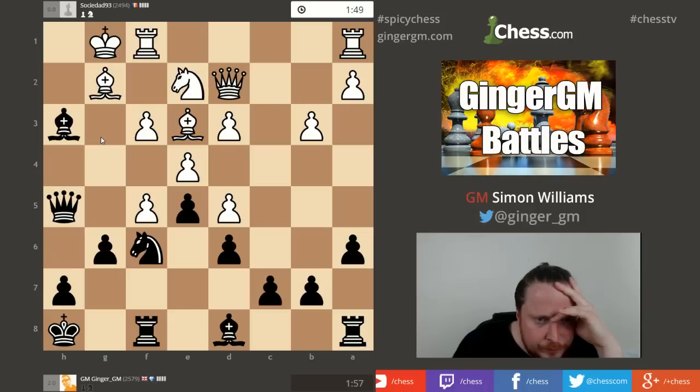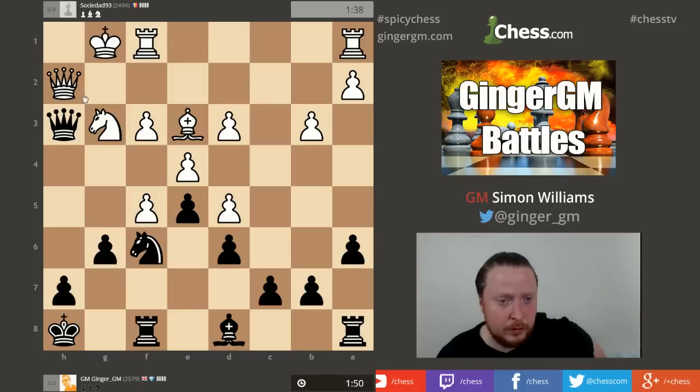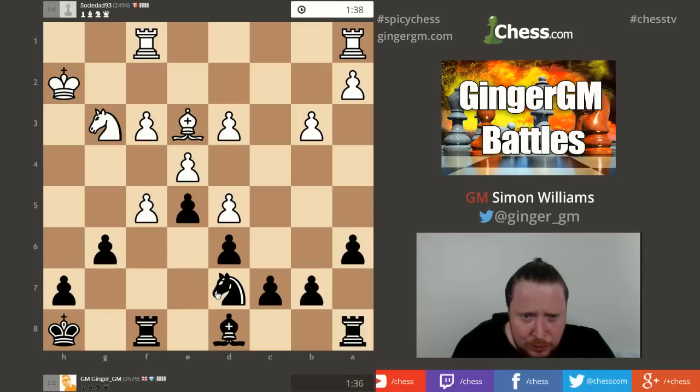He nearly traps my Queen with Bishop G5. Can I avoid being trapped here? Now I can take the Knight or I can take the Bishop. I'm going to take the Bishop here. My opponent may well try to swap queens off - and of course now he's going to force the exchange of queens. Good play for my opponent and he's better now, certainly. My G6 move was pants, as they say in all the chess books.